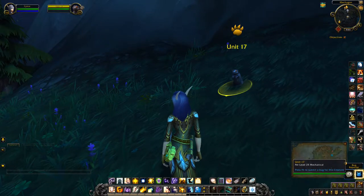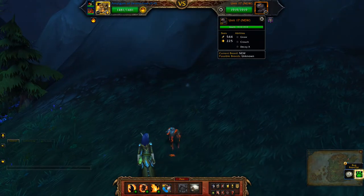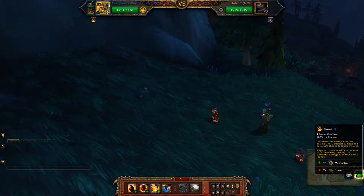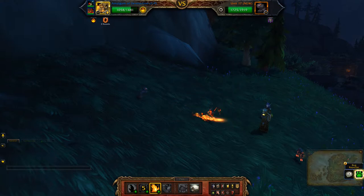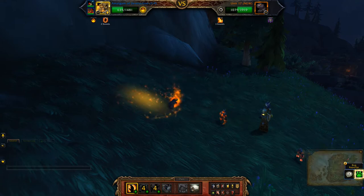Hey guys, this will be my team against Unit 17, who has Gnaw, Crouch, and Decoy X. So first I'm going to apply my shield, followed by flame jet and then immolate.